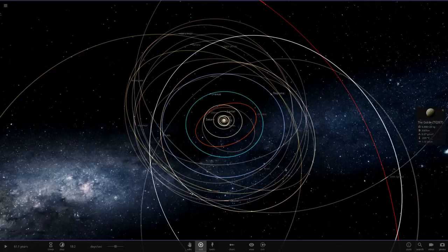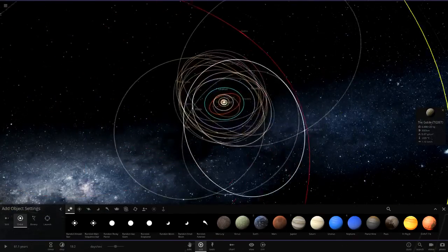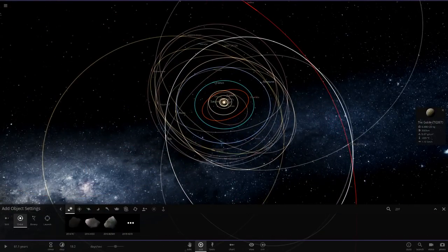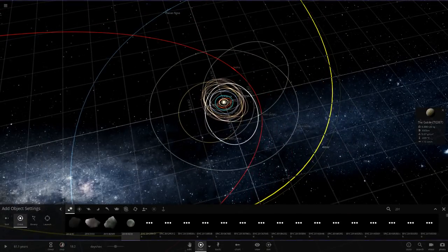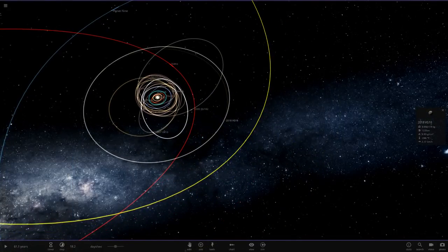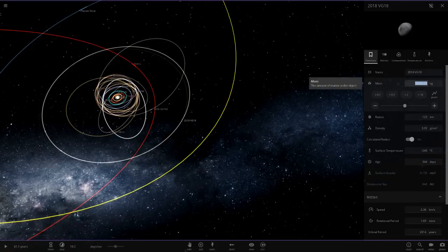We need to get a custom trail color — apparently it's a light pink color, so we'll definitely get a pink trail since we don't have one yet. So 2018 VG18 — we'll throw it in there and click play. Now we can start putting the stats in, and it's actually gotten smaller too — down to 123. We need it at 250.